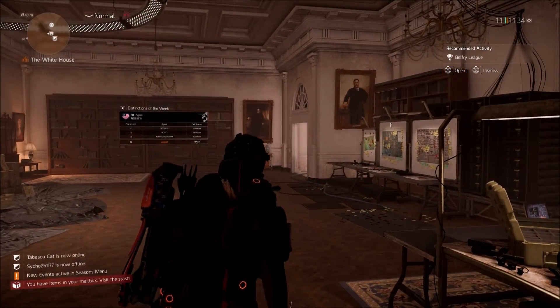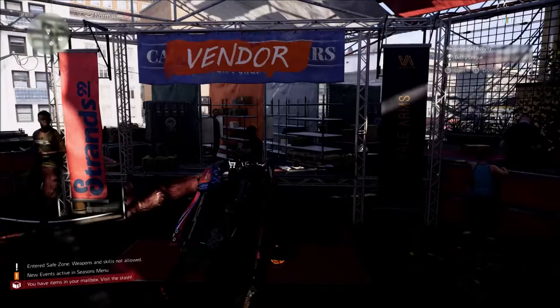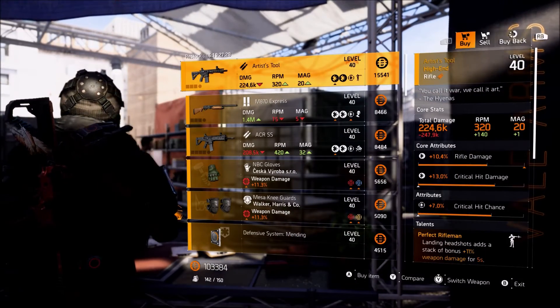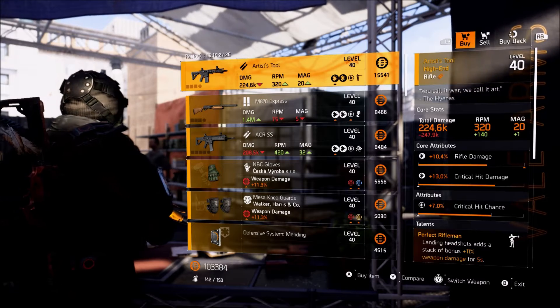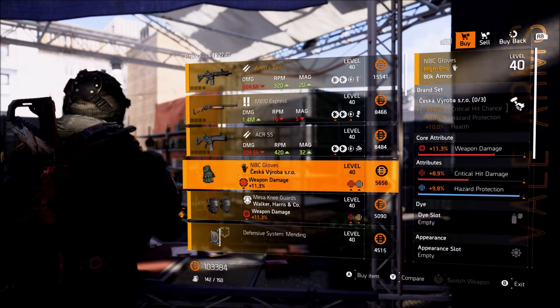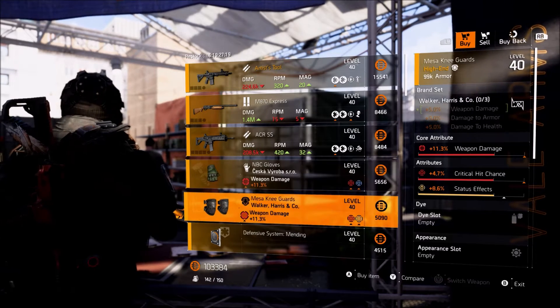The next settlement on the list is going to be the theater settlement. This week they're selling the Artist Tool. The rolls on this are pretty average, nothing too crazy, but if you guys need this I'd recommend grabbing it. I'm gonna scroll through a few more items and point out anything that's worth picking up.